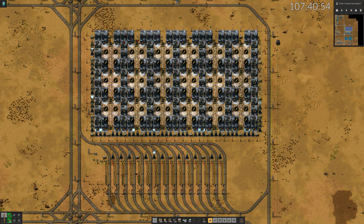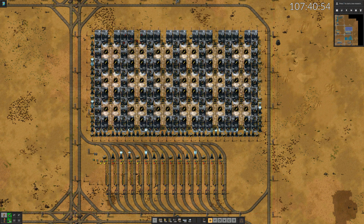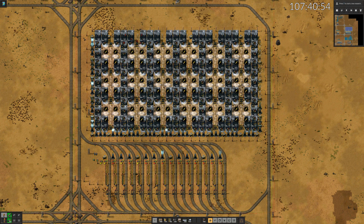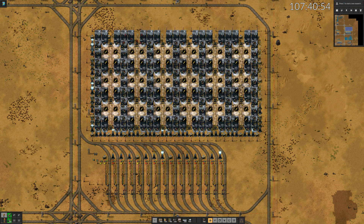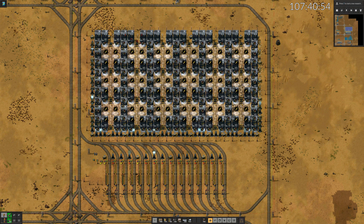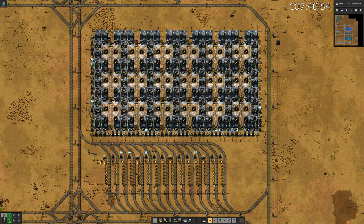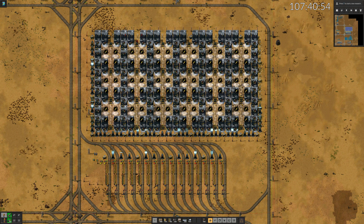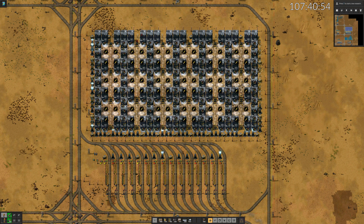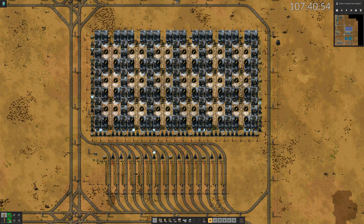A VetBrain biocomputer works as a beacon, transmitting a productivity bonus of 25%. But to work, it needs those very expensive cartridges. A lab in reach of 16 VetBrain computers has a 400% productivity bonus. With my layout, every lab has over 9 beacon effects on average, and every beacon affects 15 labs on average. A power switch with some circuit conditions makes sure that nothing goes to waste.